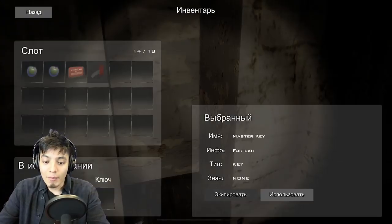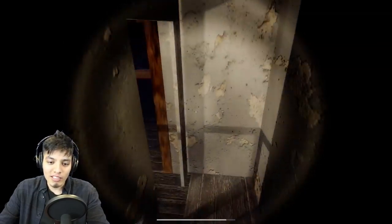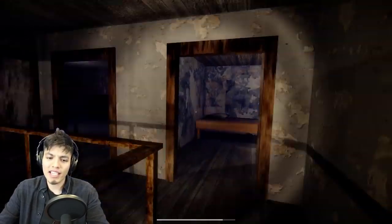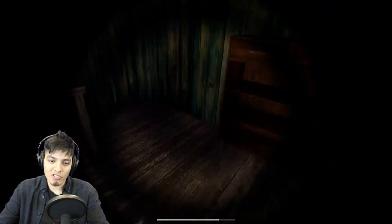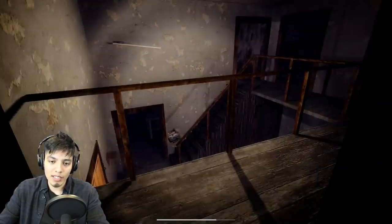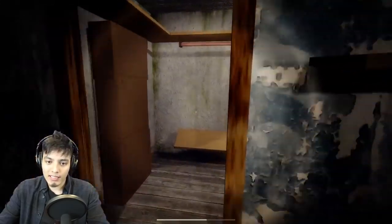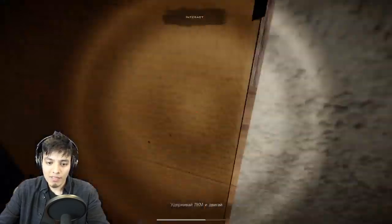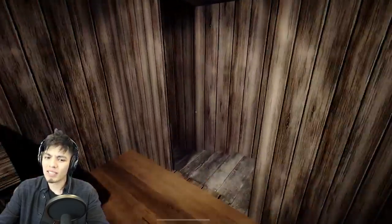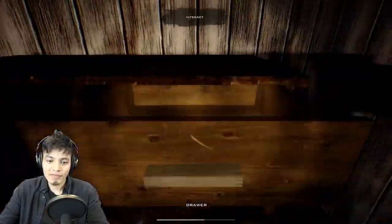We grabbed the key - what was this key for? The master key! We can get out of here once and for all. But before we leave, let me explore the rest of the house. There's a trap - I am taking the safe route. Let's drop this hanger on it. Let's go down here in case they updated anything.